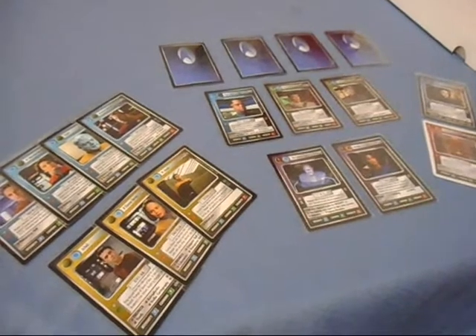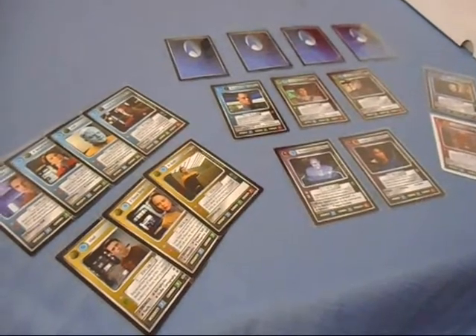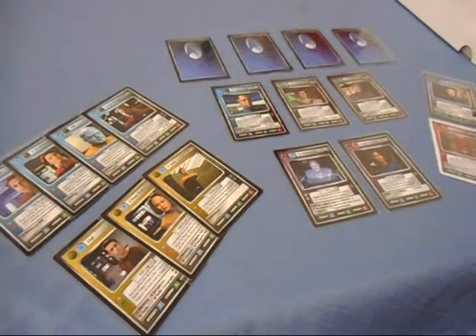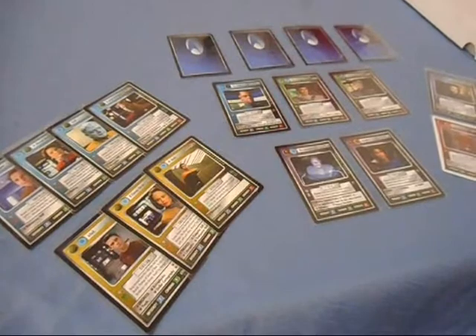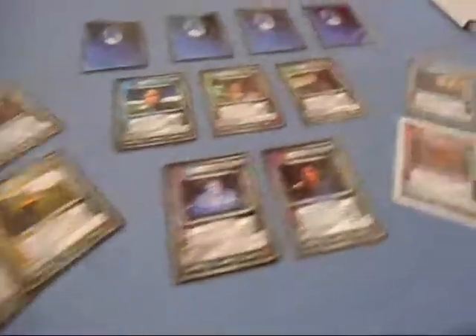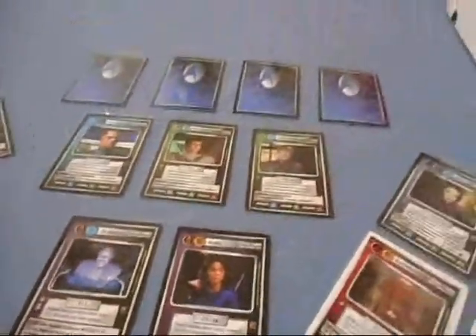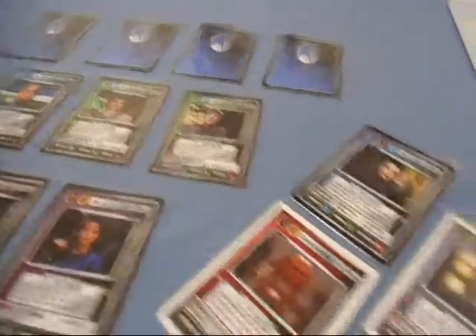It's a well-known fact that Decipher did a lot of things with the Star Trek CCG that really irritated me to a certain point, but one of the things they did very well was the introduction of personnel that had more than one affiliation. Some of my favorite cards from a multi-affiliation standpoint are as follows.